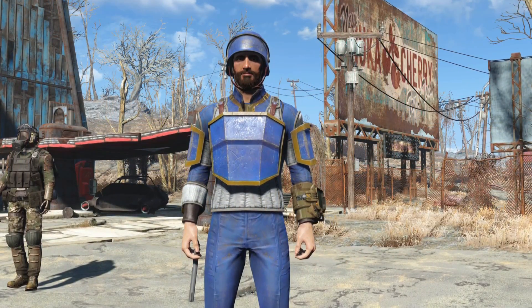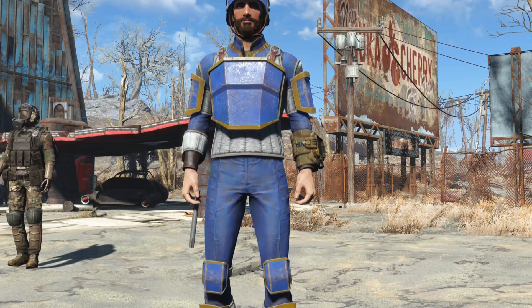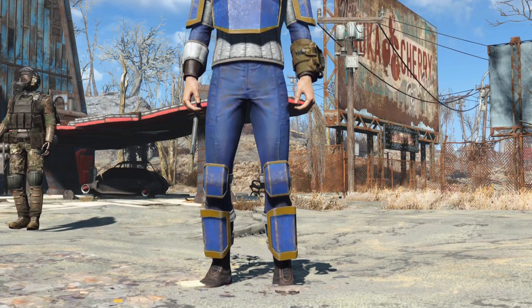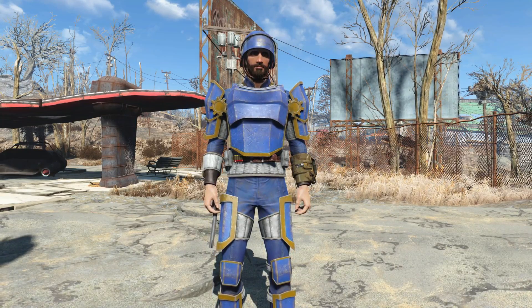Here we have the medium armor — a nice simple upgrade. The arms and legs look relatively the same, but now we have a nice armored chest piece and some shin guards. It's looking pretty good, keeping the same style and just moving up the tiers like any of the vanilla armors.